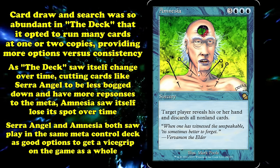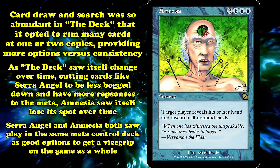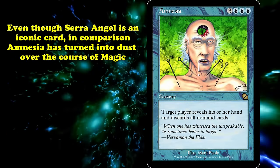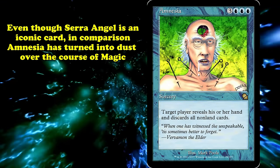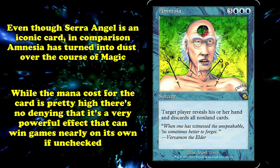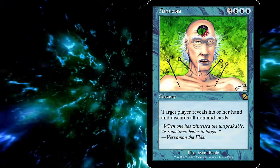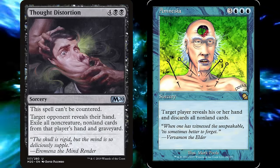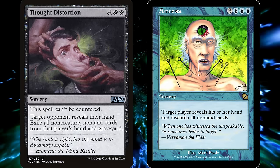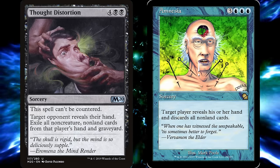Serra Angel and Amnesia both saw play in the same extremely influential control deck as high-end options for breaking parity and putting yourself ahead. And yet, while Serra Angel is an iconic and revered card, Amnesia has faded almost entirely into the background of Magic's history. Despite being clunky in terms of mana value, there's no denying that the effect is backbreaking. It's telling that when M20 printed a similar card in black with Thought Distortion, it wasn't able to hit creature cards as well as lands, meaning that even in the current decade of Magic design, giving black its own version of Amnesia might be a bit much.